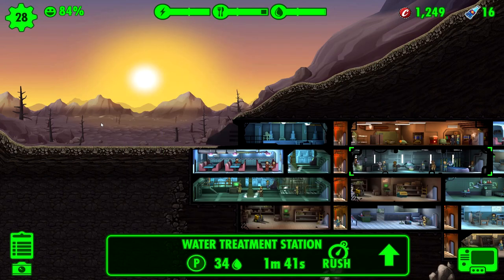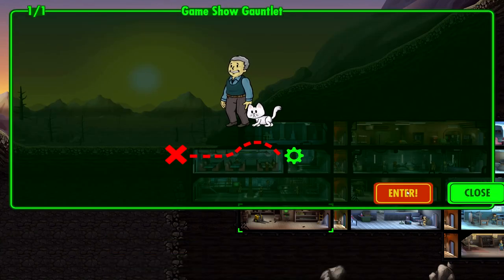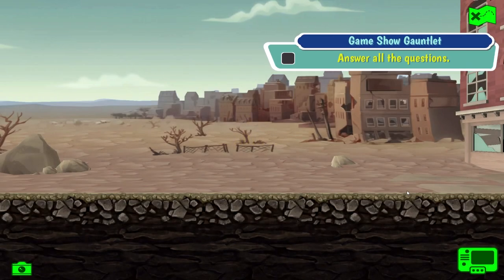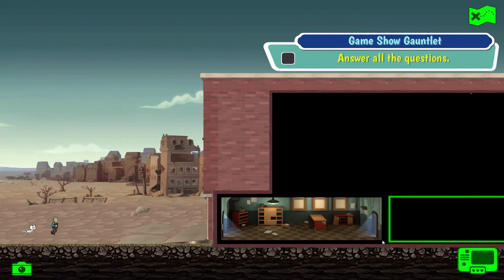I don't think we're getting that water anytime soon because the odds are gonna be really bad for a little bit. Hopefully we can get some caps saved up. In the meantime, let's head on to this quest - my friend George Abraham Washington Lincoln Abel Dolf Linkler. Oh no, we're on a game show gauntlet! I didn't even realize, I thought we were going on a normal quest.